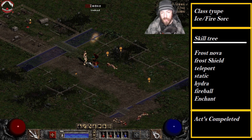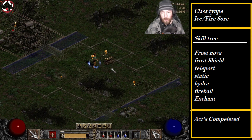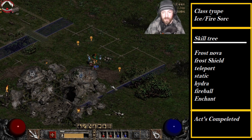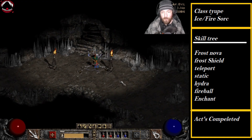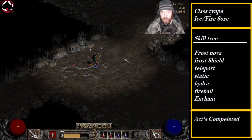I'm pretty sure we can make a Leaf runeword — I'm pretty sure that's not a ladder runeword. I think it's Tir-Ral or Ral-Tir, one of the two, I could never get it right. But it's made for a fire Sorceress, though non-fire Sorceress players will use it too because it gives you plus one to fire skills and a bunch of other enchantment bonuses.